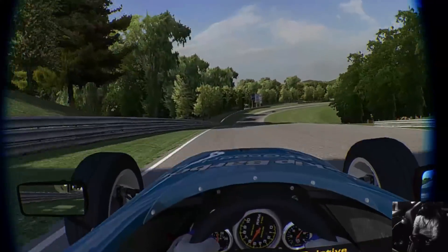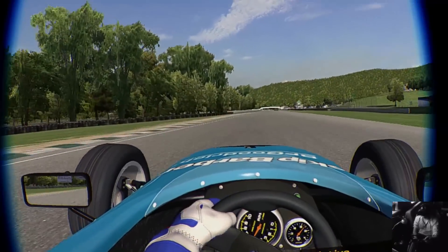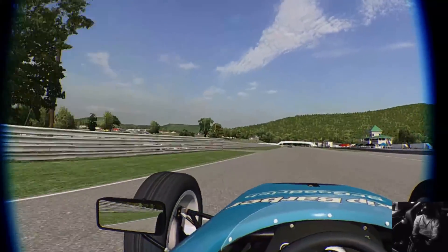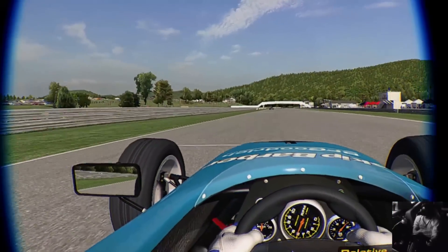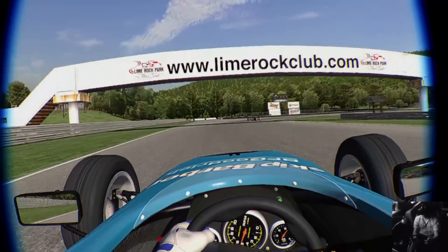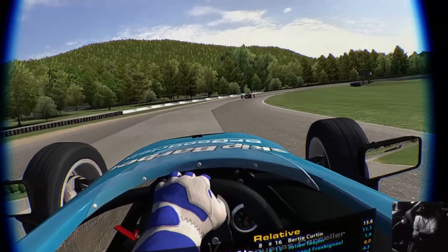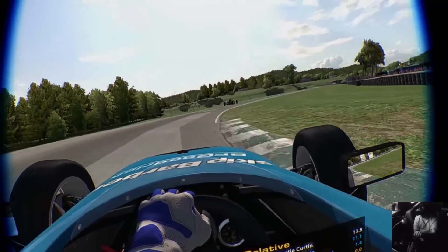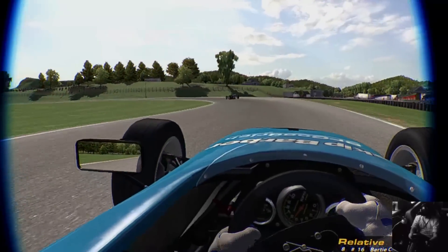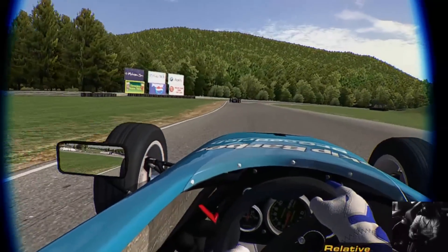LimeRockClub.com — Lime Rock Club, of course, the best place to go clubbing in America. It's where all the pretty girls are. There it is on the hill — looks suspiciously like a wooden house, but no, it is in fact a premium nightclub. Missing my brake point because I was too busy looking at LimeRockClub. Who's in front of me? Fernando... something — Fernando Frankignol?